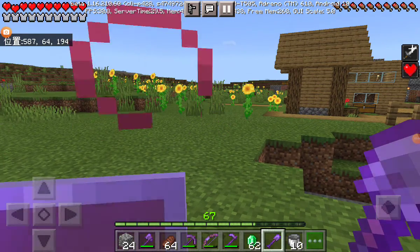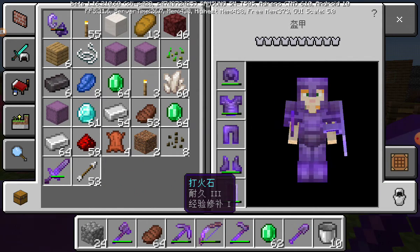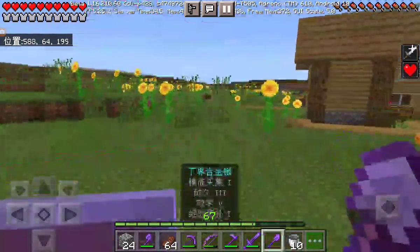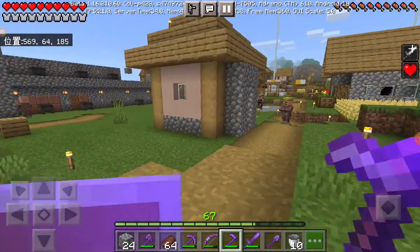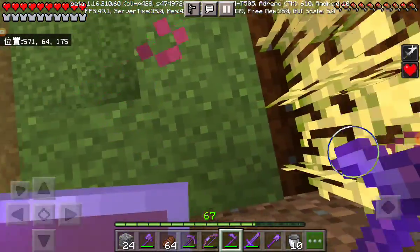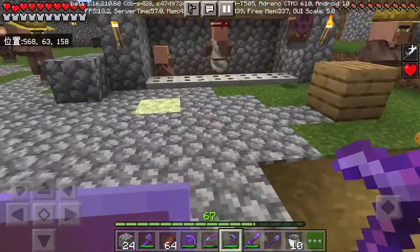Hey guys, welcome back to the video. Let me introduce the strongest tools and armors — even the shield and the flame and steel is all ancient. I made this, and this too. It's a netherite hole, really really neat. I have so much netherite and diamond I can just make one of everything.